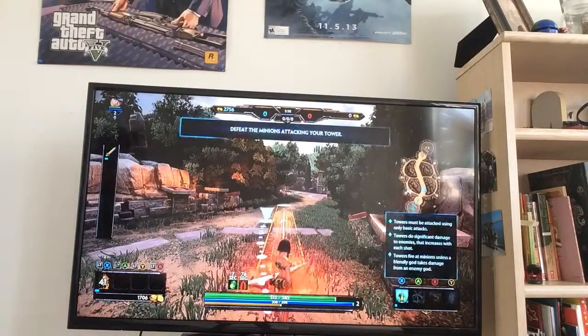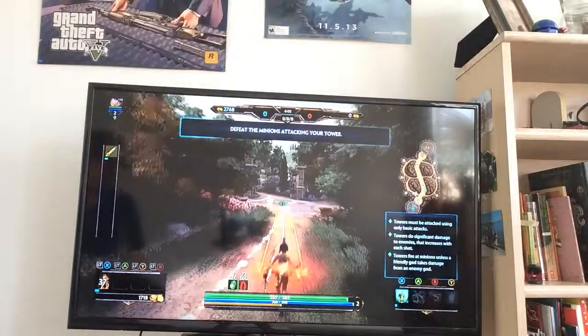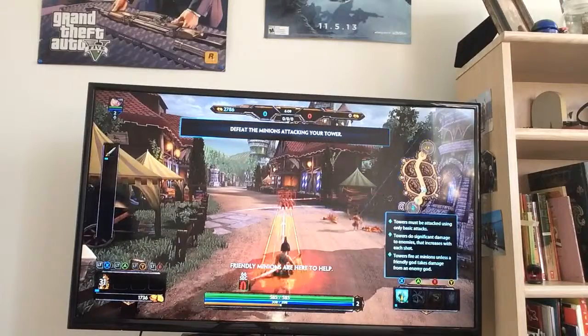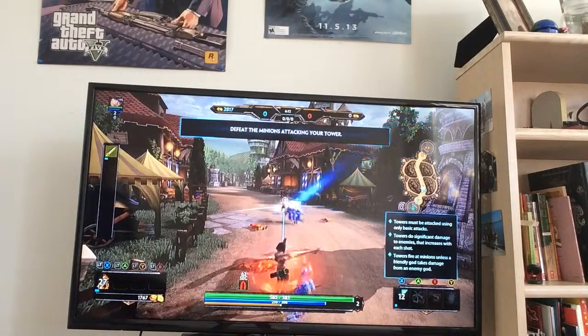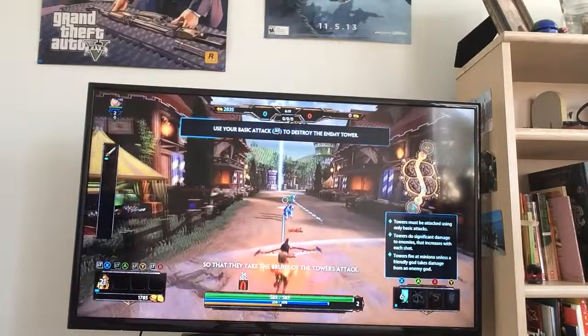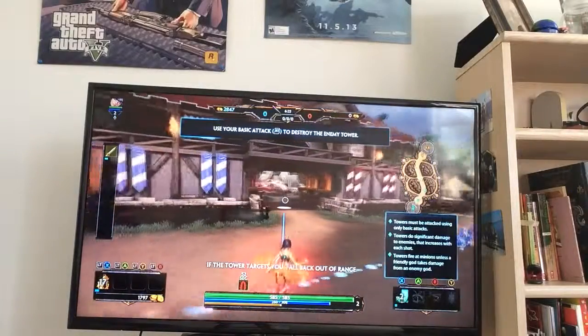Odin's dead because he's stupid. Your tower is under attack from enemy minions — go there now and defeat them. I'm going, I'm going. Friendly minions are here to help. Stay behind them so they can take the hits. Now push right to the enemy tower. Remember to stay behind your minions so that they can take the hits from the tower's attack. If the tower targets you, fall back out of range.